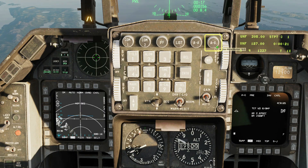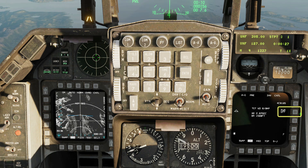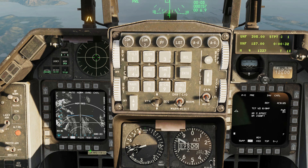Set air-to-ground mode and check that the master arm is on. Power on your WCMEDs. If you have other kinds of air-to-ground weapons loaded, select the WCMEDs here first.